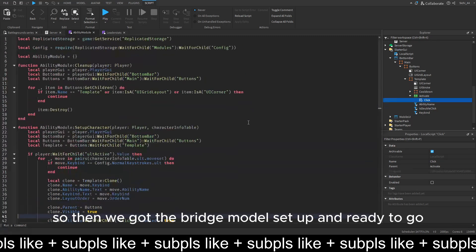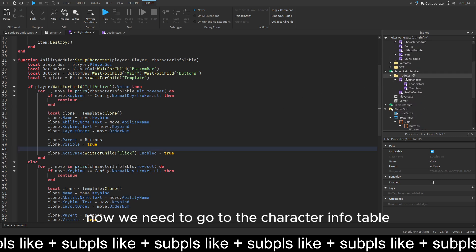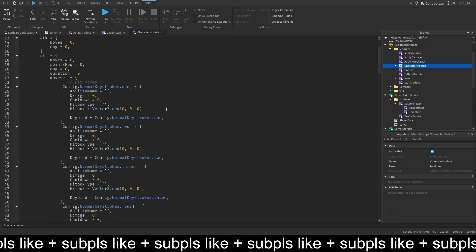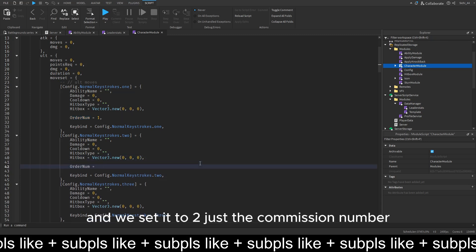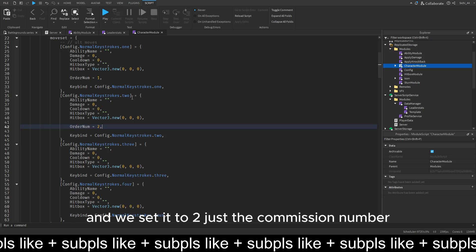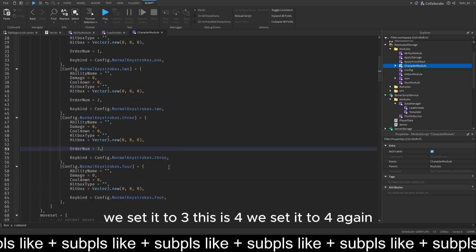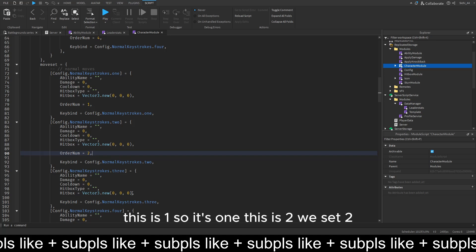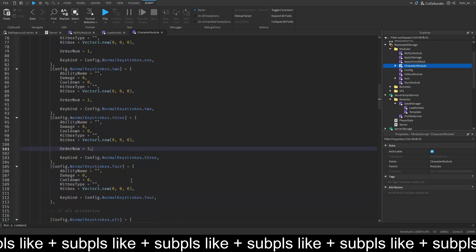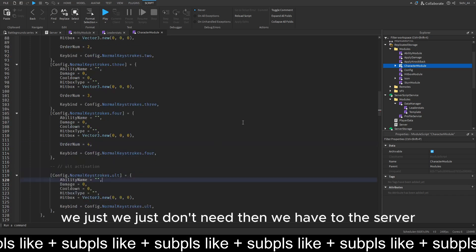Now we have the ability module set up and ready. We need to go to the character info table, which is just the character module, and in every single move we set the autonumber. It equals one, then two, then three, then four. This one is one, this is two, this is three, this is four. We don't have to do it for the old - we just don't need it.